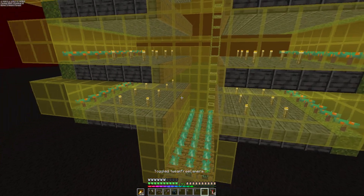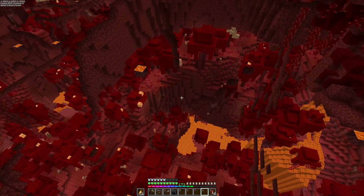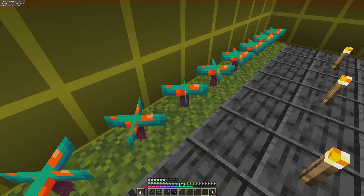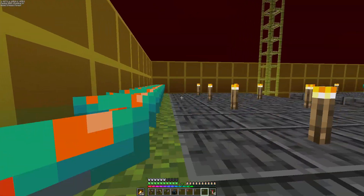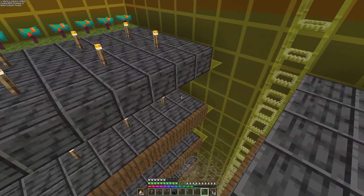Ini gampang aja bikinnya. Kita bikin platform di Crimson Forest - itu di kiri atas ada tulisannya Crimson Forest. Kita bikin platform yang dikasih Warped Fungus. Ini hoglin takut sama ini, jadi mereka bakal lari.